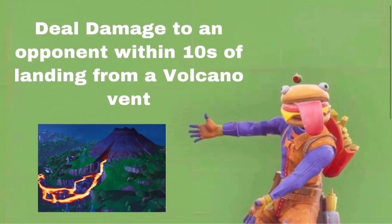The last challenge is you need to deal damage to an opponent within 10 seconds of landing from a volcano vent. You'll be pretty lucky because when the challenges drop, a lot of people will be heading to the volcano. You just need to go from one of the volcano vents, land on someone, and eliminate them. You will get 10 battle stars by dealing 200 damage.